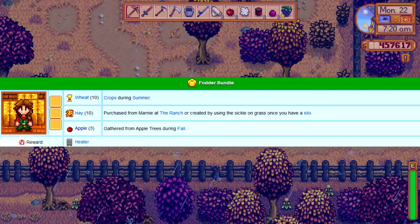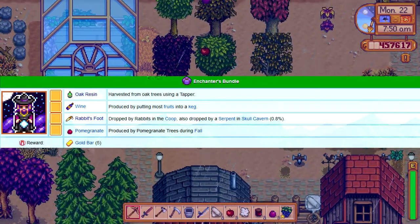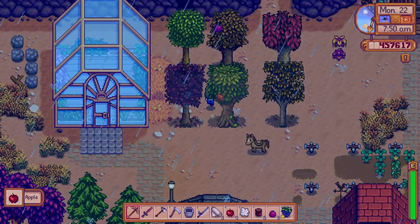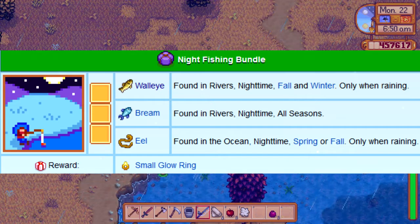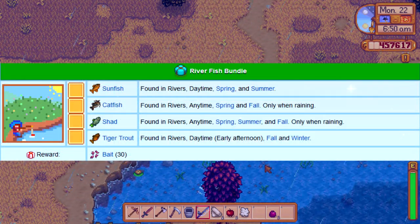If you have the money, buy an apple seed and plant it, because you need three apples for the Fodder Bundle and they only bloom in fall. Also plant a pomegranate tree for the Enchanter Bundle. For fish during fall, when it's nighttime and raining go to the river to get a walleye, and during the day go to the river to get a tiger trout.